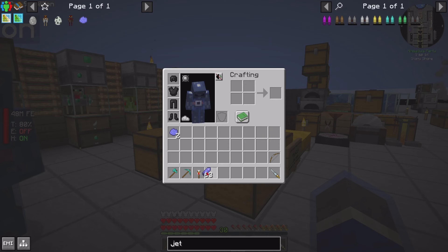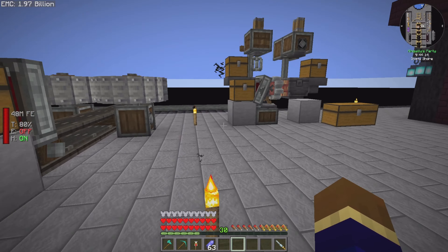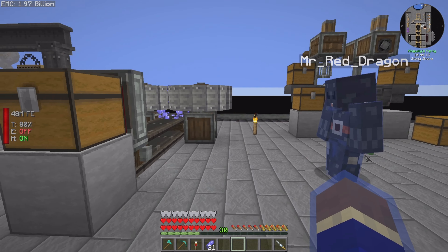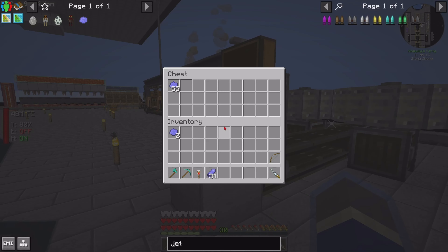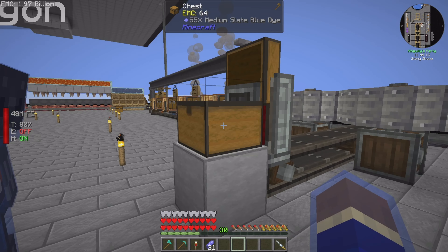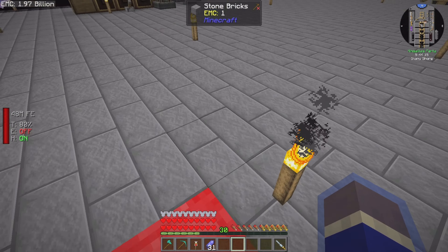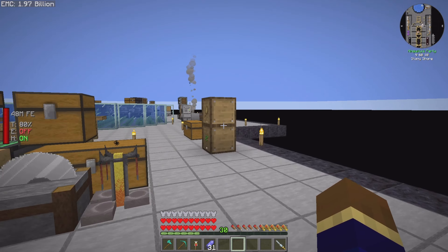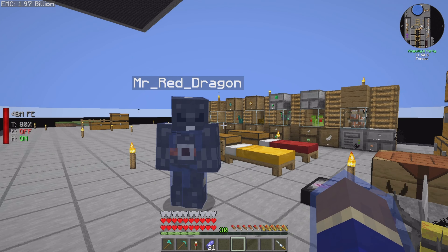I've gone ahead and got some ethium shards and some slate already. I'm going to quickly take these downstairs and put them into the grinder so we can get some dye — put about half of them in, see what happens, and they'll grind up. That was quick! All right, so I'm going to get these chickens organized to breed them up and see how it goes.